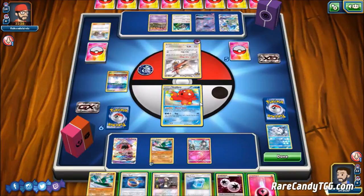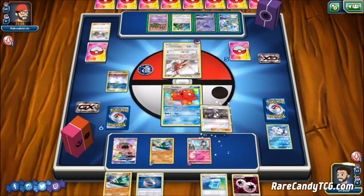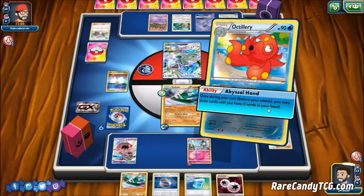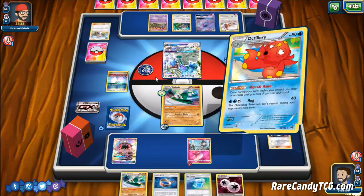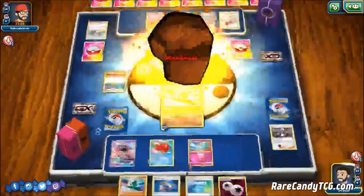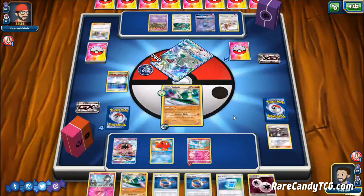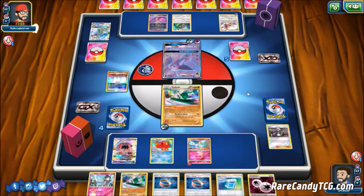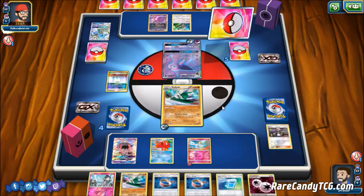We attach Fairy Energy to the Ralts, then Guzma to bring up the Drampa GX. We decide to hold onto the Choice Band since it doesn't make a difference — we knock out Drampa either way with Sensitive Blade for 260, and then Espeon will probably knock us out regardless. We pick up a Ralts and a Choice Band from prizes, which isn't ideal. Our opponent gets a Garbodor and attaches a DCE to Espeon GX. Even though Gallade will probably get taken out, we had DCE and Choice Band to soften up the Espeon GX — but we get N'd right here.